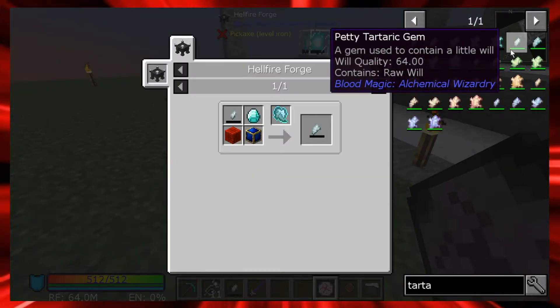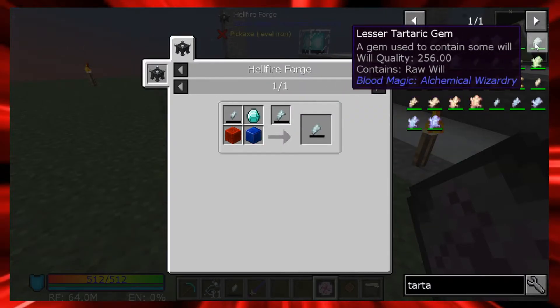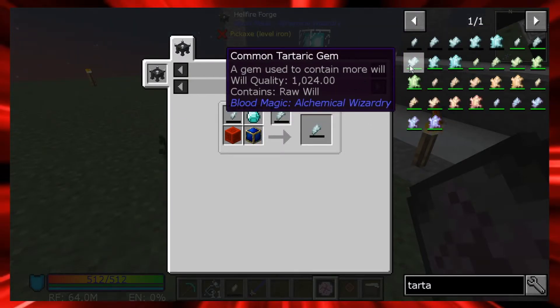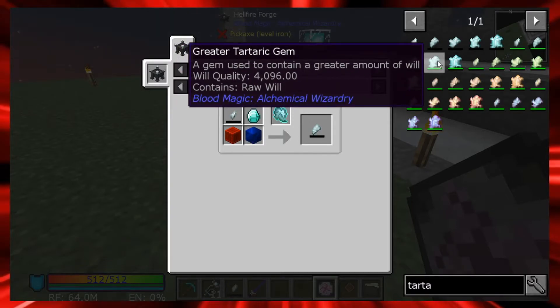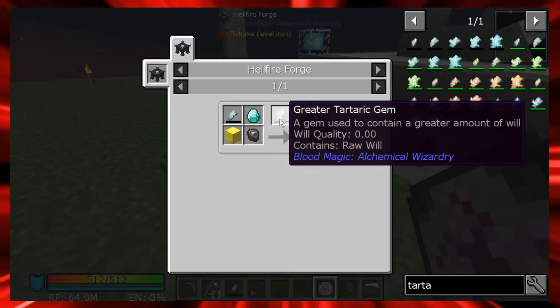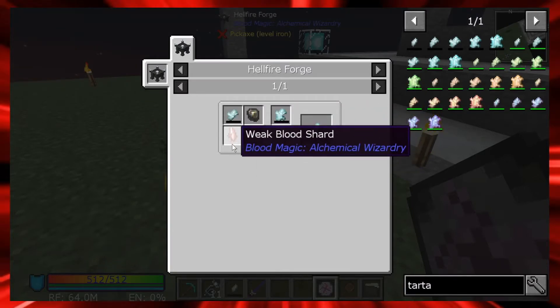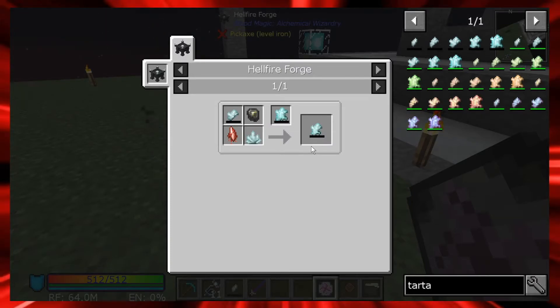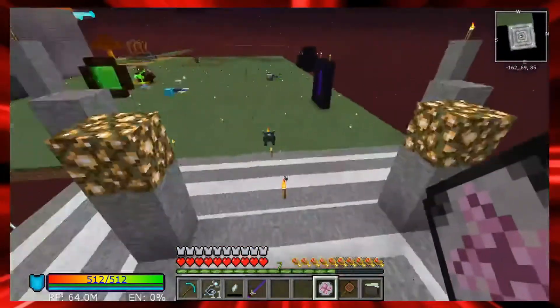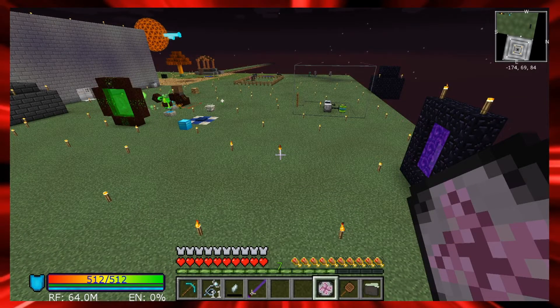The next tier up is the lesser tartaric gem - it needs a petty tartaric gem to make, so you'll have to make at least two petty tartaric gems. That one holds 256. The common tartaric gem holds 1024, and the greater tartaric gem holds 4096. Each one requires the one before it. This is going to be a grind - I'm going to work on that in between episodes. Blood magic is one of my favorite magic mods, and it can be really cool especially if you can automate it.